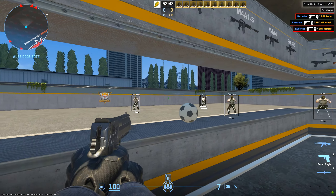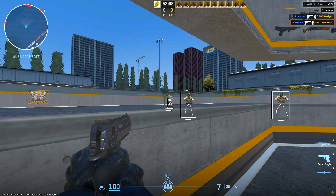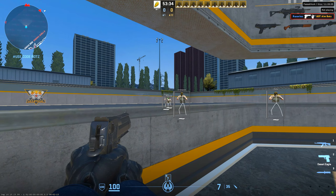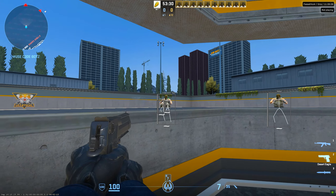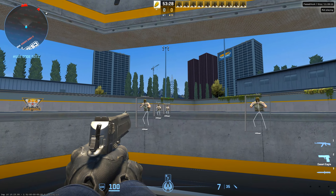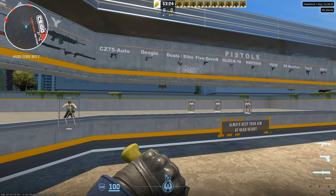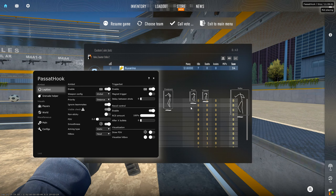I'm not sure if you guys can see this on the video, but the ESP is very low FPS on my screen. And this is while they're standing still, so it's probably worse in an actual game. That's the problem with external cheats.